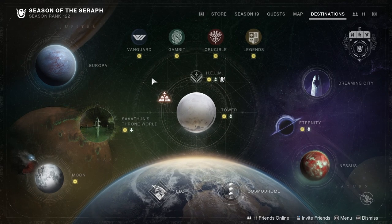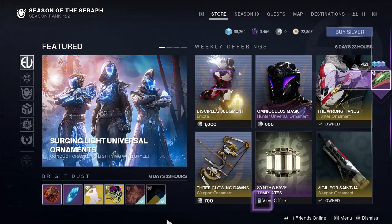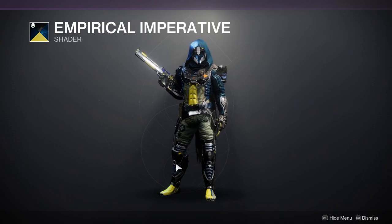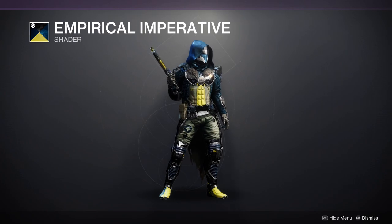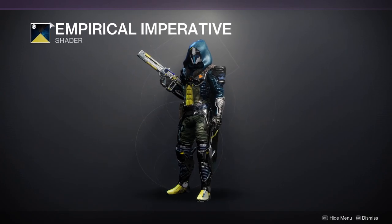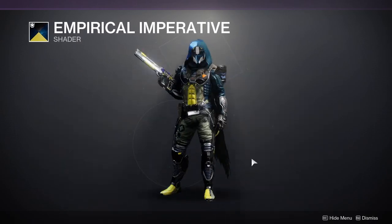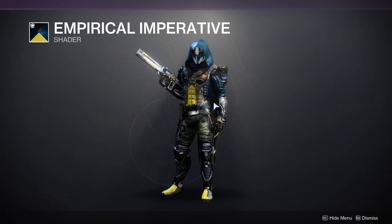As for Eververse, she is selling Empirical Imperative, which is a new shader. It has a watermelon color on it. My gripe is that the color shown in the preview is just not reflected on the armor — these colors look so cool in the icon, but then when I saw it applied I was like, okay, so we're lying out here. This gray color is not enticing at all.